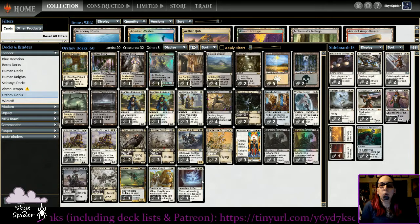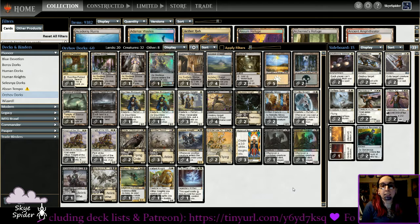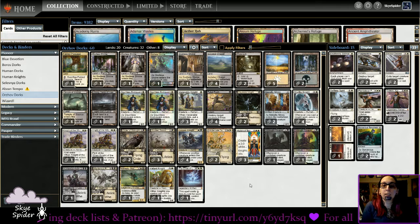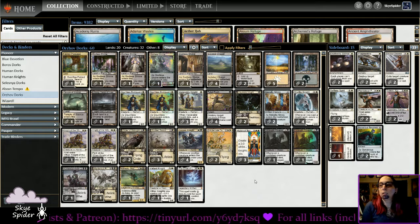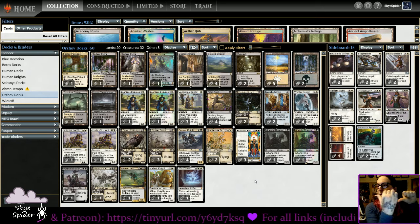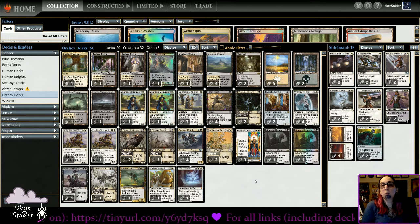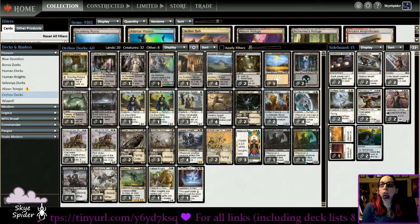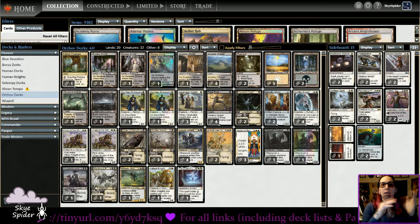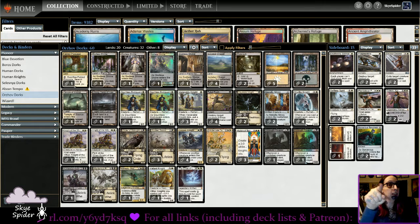So yeah, that is the Orzhov version of white weenies. Definitely not as good as the Boros, and both of them aren't as good as the Silesnia, but not the worst deck — it's got some potential if someone wants to keep working with it. I think I've got a fine start to the deck here. If you want the full deck list, check the scrolly thing going by over here — that link has all my deck lists on Tapped Out as well as my Patreon and all my social media. Until next time: don't forget to like, share, comment, subscribe, and be nice to spiders because I'm watching you.